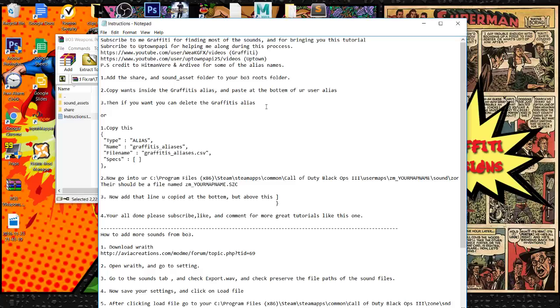There are pretty much just two ways of doing this: you can either take the alias sound file that I have provided and paste it into your map so your map will read that alias, or you can open up that alias file and copy all of the alias names and paste them into your user alias. I'm going to show you how to do that right now.